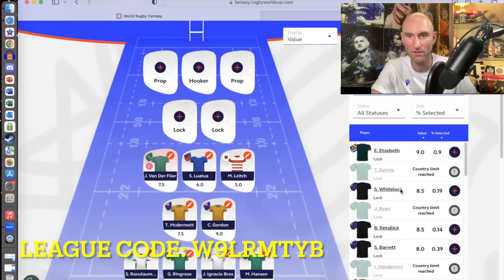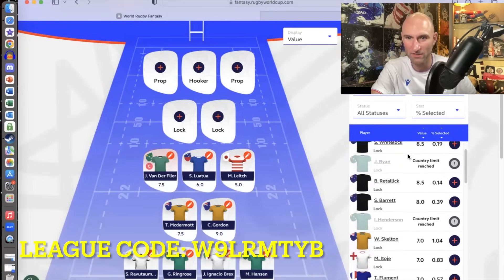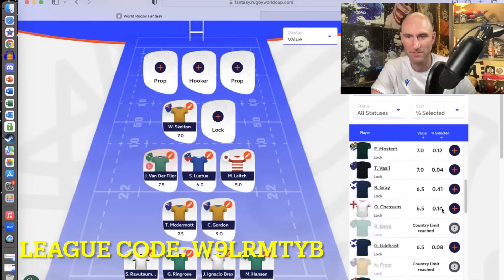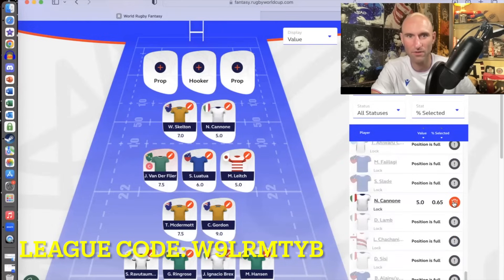Let's look at the locks, the second rows. We've got Eben Etzebeth, Itoje — I can see I've already reached my limit on Ireland players, so I can't pick any of those. Itoje is the top guy, alone there at nine, then the New Zealand locks. I'm actually going to pick big Will Skelton — really liking Skelton, maxing out my Australia players since they're playing Georgia. My second pick is a bit of a steal — another Italian in the first round, at five points: Canone. Got to have a Canone brother in there at least — he is all action, all over the place, that young second row.